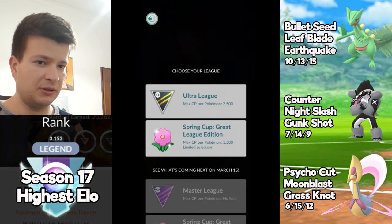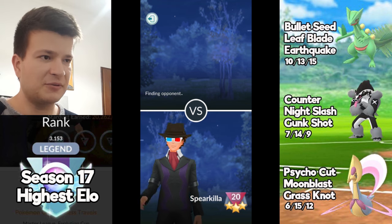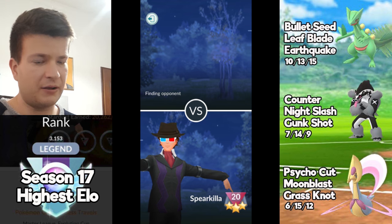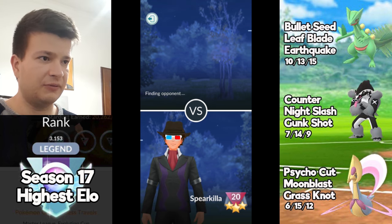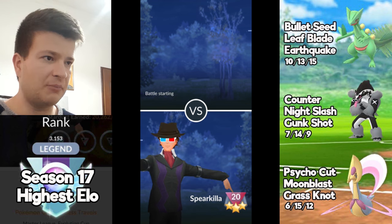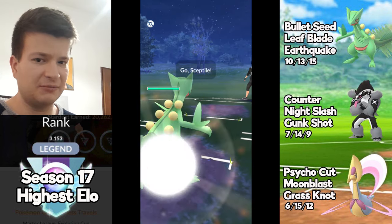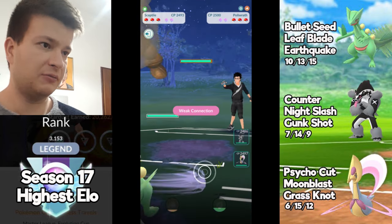I'm expecting to see a ton of Water Pokémon — that's why I'm running Sceptile on the lead. I have Obstagoon for a possible Giratina swap on my Sceptile, and Cresselia as well to deal with Giratina and other Water-type Pokémon. I'm not expecting to see much Fire-type, and this team is not good against Fire-type Pokémon.